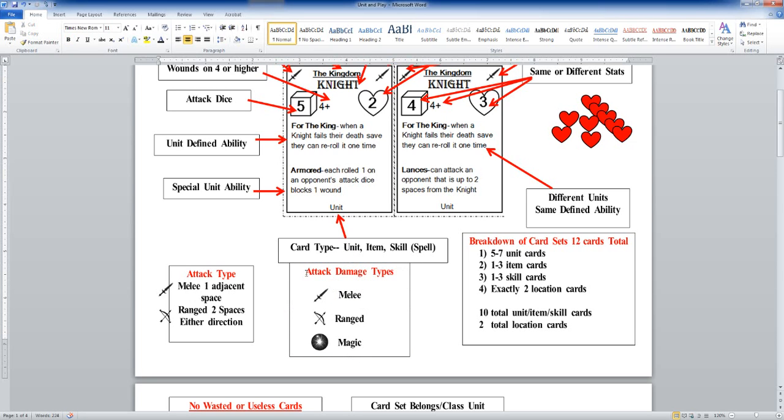Attack damage type shows you what kind of damage it's going to be — either melee, ranged, or magic. A lot of times you're just going to end up having your melee/melee, ranged/ranged, melee/magic, or ranged/magic. Probably not going to have anything where you're shooting ranged and doing melee damage, unless there's some specific unit that might do something like that.